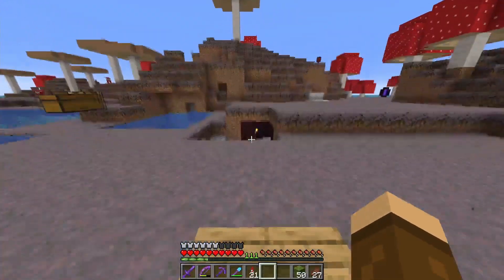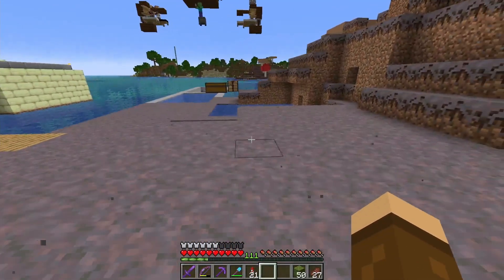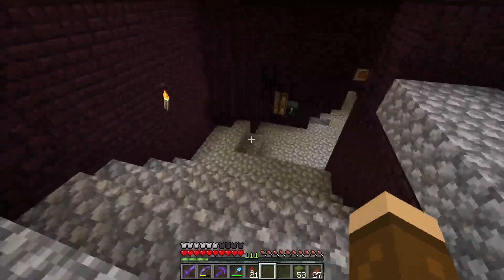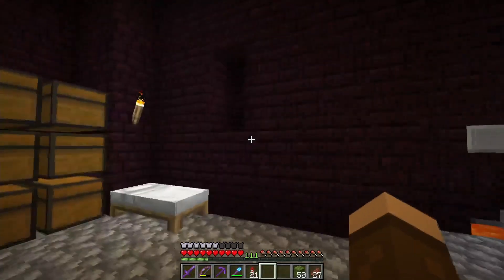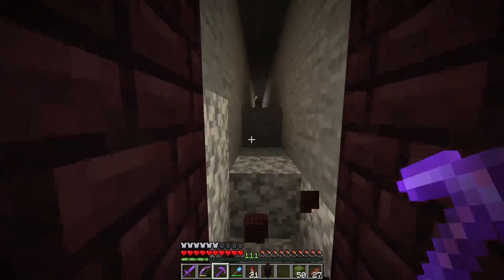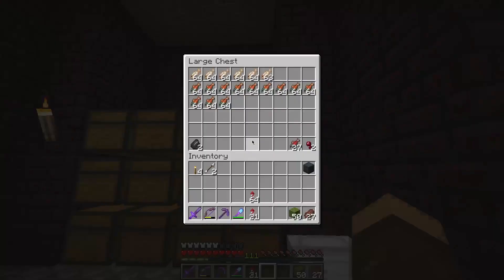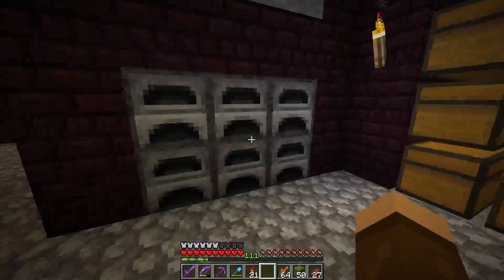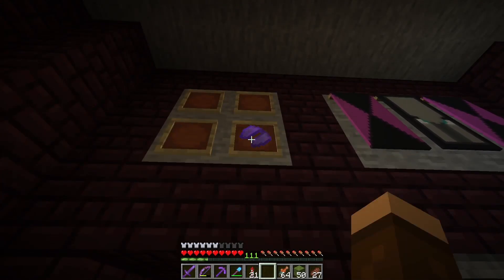The actual base itself was underground. I built in a mycelium island so I wouldn't have to worry about creepers blowing stuff up before I had armor. But this was the base itself — everything you need: chests, crafting tables, bed. I believe this was a tunnel — yeah, that was a secret tunnel, not needed anymore. There's food, that's actually useful. Bed, furnace area, extra elytra. I forgot that these were here — they're even enchanted.